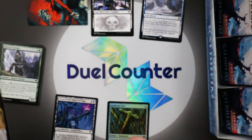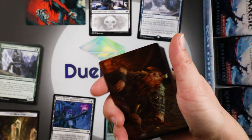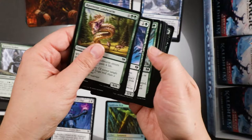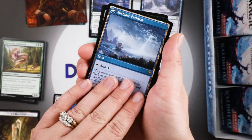Into the second pack. We've got the Hengegate Pathway — this is one of the double-sided lands — Hengegate Pathway and Mistgate Pathway. Very pretty art, very very pretty art. And an Icehide Troll, and Tegrid's Shadow in foil.